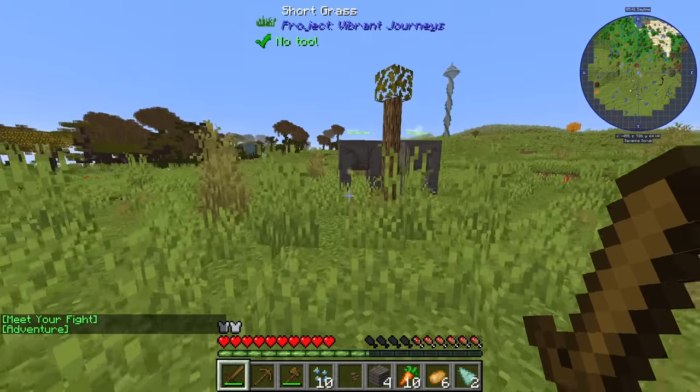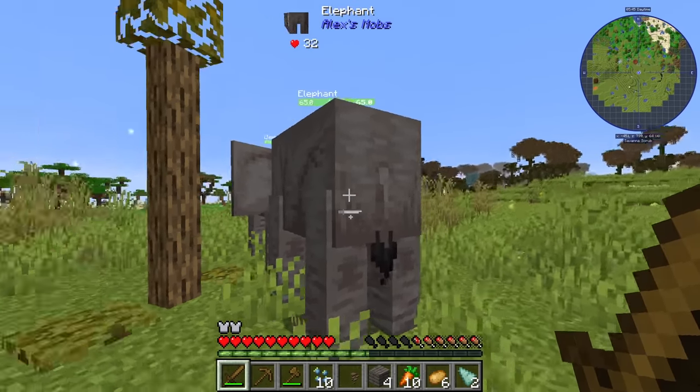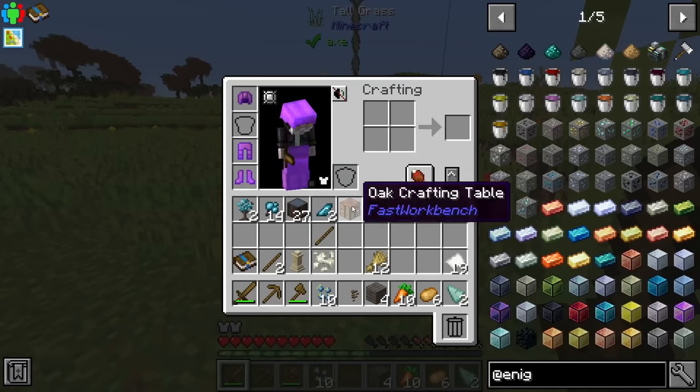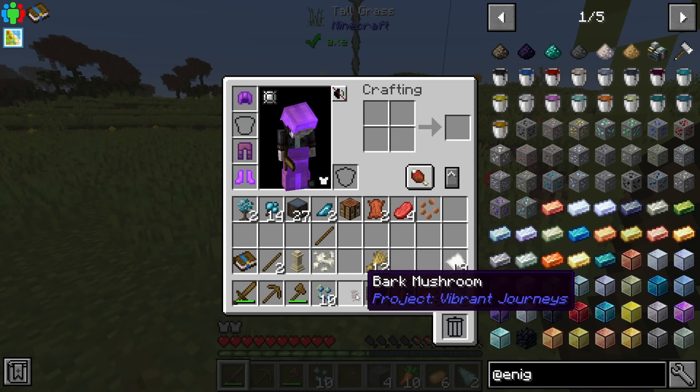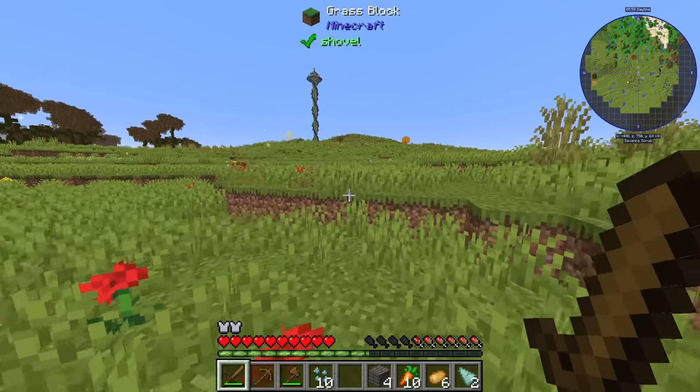We got ourselves a little bit of leather. We also have Alex's Mobs in here. I know some people aren't a super big fan of that, but if you really don't like it, you just remove it. Also, if you have something in your inventory you want to get rid of, you just hit the delete key and it'll send it straight to the void. Really nice — keeps your inventory clean.